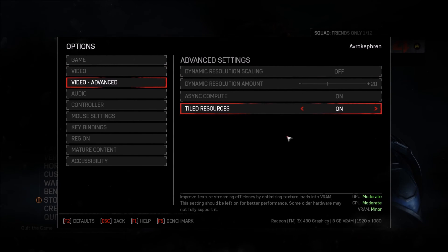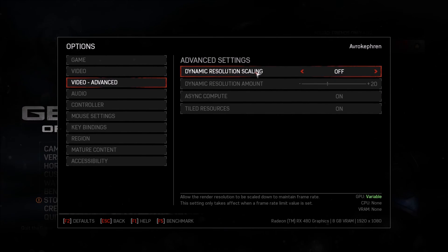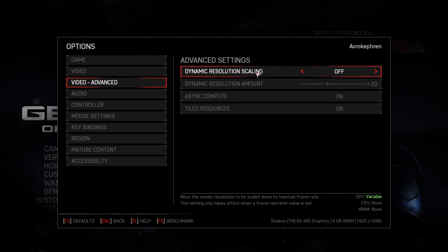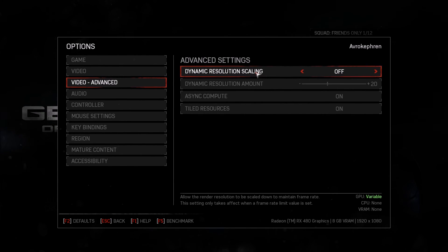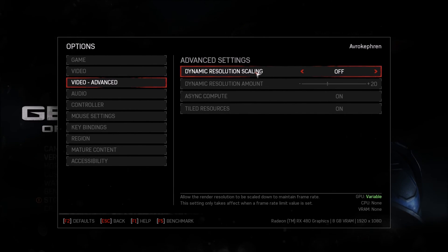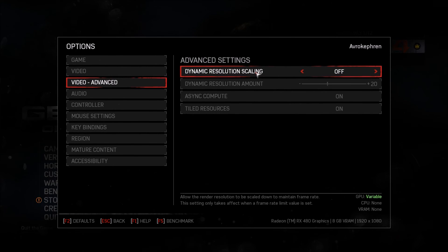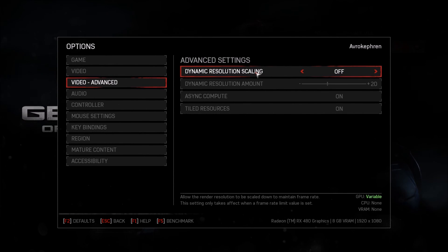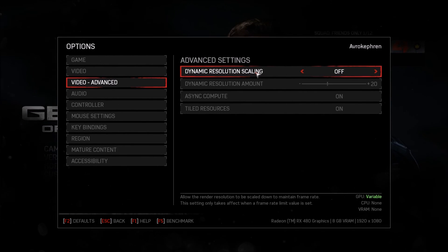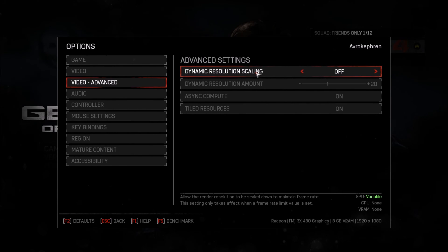One more thing: dynamic resolution scaling. This option — they created it in Forza Apex — will adjust your resolution in real time to maintain performance. When your FPS drops, it will slowly lower the resolution scaling to get more FPS, then adjust back up. It's a really nice feature. However, if you have a good or mid-range computer, don't use this option — just configure your settings manually.